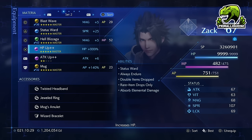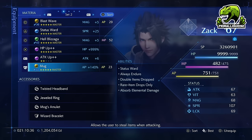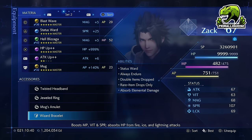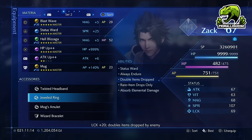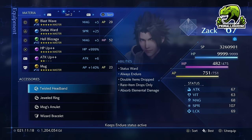You also want to have as much HP as possible, just because it helps with general survivability. As for equipment, that doesn't matter too much. The main thing we need is the Wizard Bracelet, because that makes us immune to the vast majority of the attacks from the particular mob we're going to fight. If you're doing this in Chapter 3, use Mog's Amulet for your second equipment slot so you can also farm some amazing drops. If you're doing this later in Chapter 4+, when you have extra accessory slots, I'd also throw on the Dualed Ring, which doubles enemy drops, and the Twisted Headband to keep Endure active so you don't get interrupted.